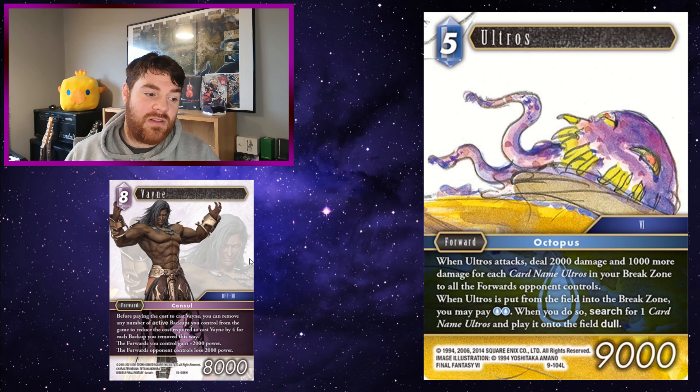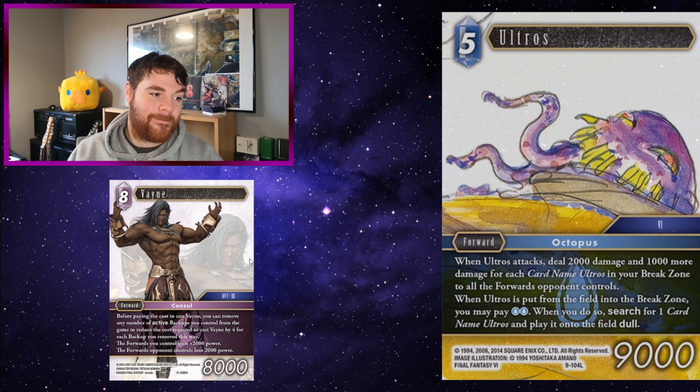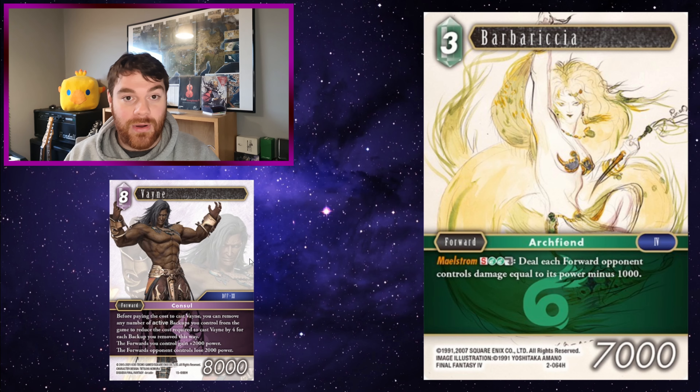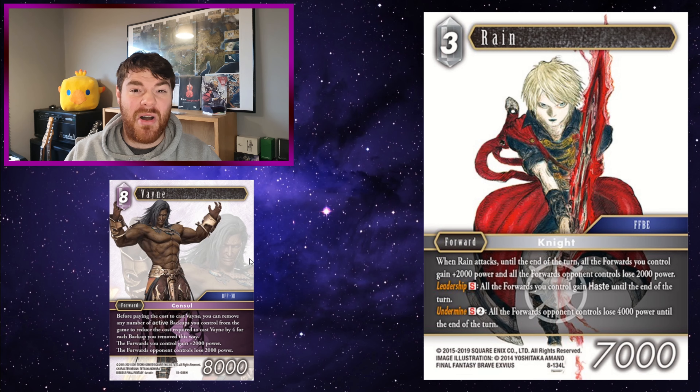Lilisette: dull a total of 4 active job dance or card name Dancers — deal 8k damage to all the active forwards. The one problem is 8k generally isn't enough these days, but if your opponent's forwards are all minus 2k it should be plenty to kill lots of forwards — obviously you have to bear in mind it's active forwards only, but still pretty good. Ultros being massive is pretty good, and if you have enough Ultros in the break zone to deal even 6k to your opponent's board when they are minus 2k, anything 8k is going to die. There are four different Ultros cards now, so Ultros dealing 9k to the field isn't even that hard anymore — being able to make your opponent's forwards tiny whilst Ultros is massive really leans into this ability.